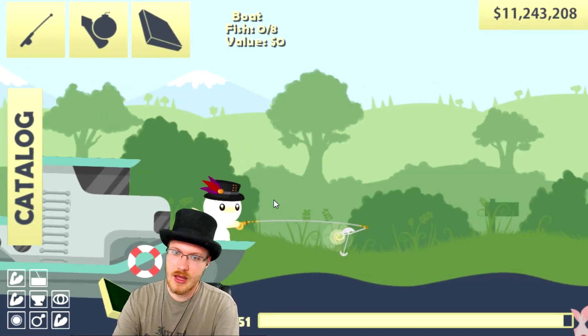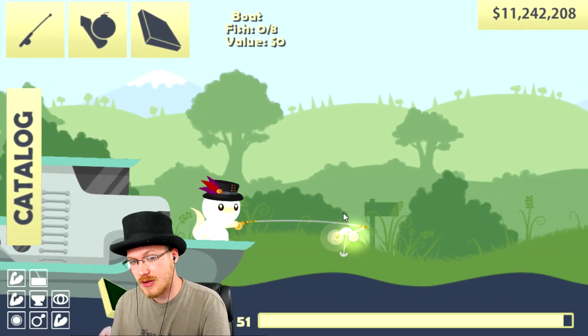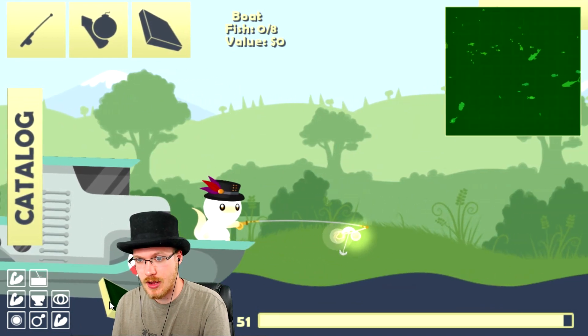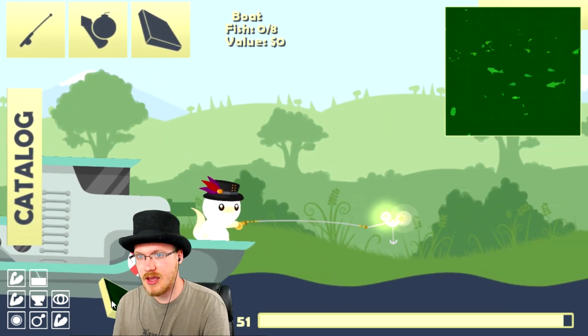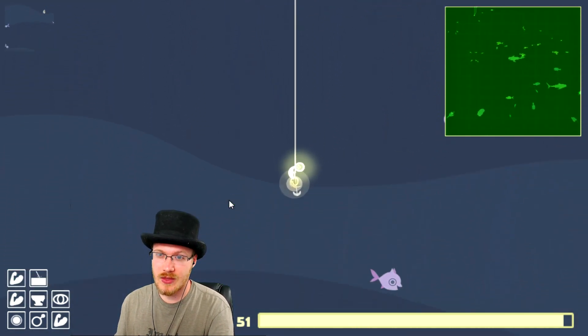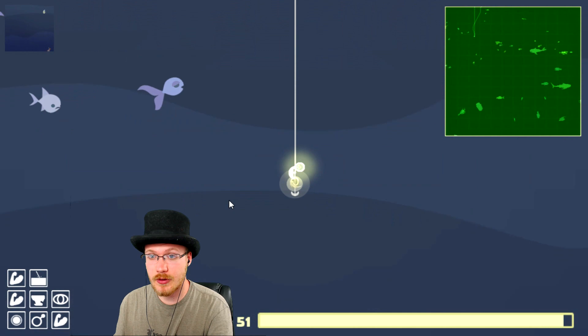How to catch a Cavin in the Cat Goes Fishing April 2018 update. As a prelude, I would like to point out that right now the Cavin appears to be extremely bugged, and on the rare instance where you do find it where it's supposed to be —